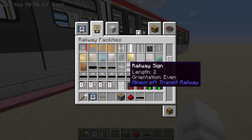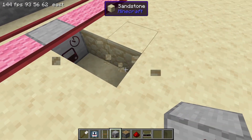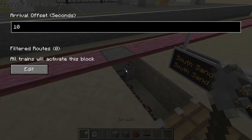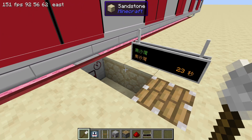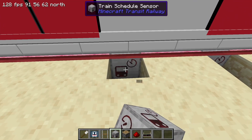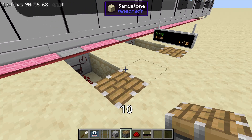Finally, let's talk about the train schedule sensor. This block must be placed underneath the platform rail and it will output a redstone signal based on train arrivals at that platform. When right-clicked with a brush, we can configure a time offset value. For example, if we set it to 5, the sensor will activate 5 seconds before a train arrives at the platform. If we set it to negative 10, the sensor will activate 10 seconds after a train arrives. This can be useful for playing train arrival or departure announcements through command blocks.